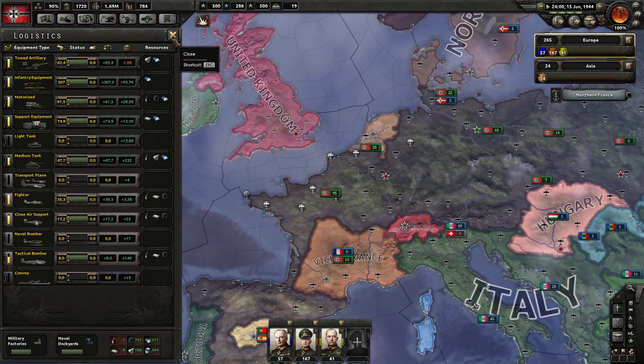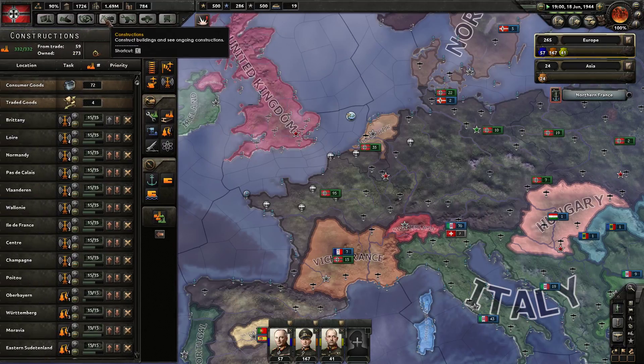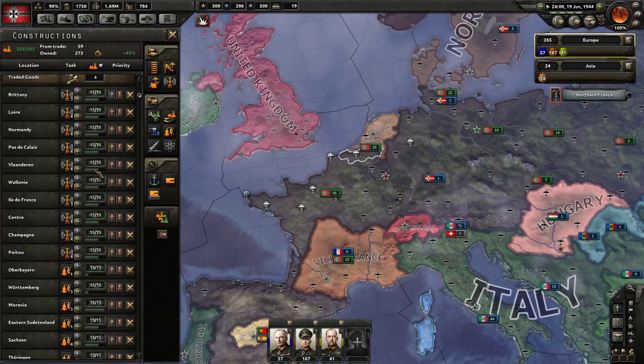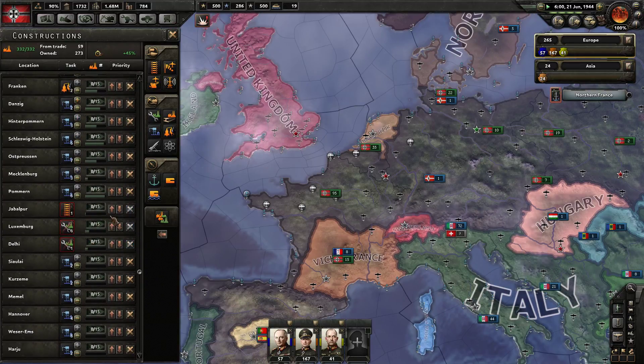Artillery has been cleared up. Motorized and support equipment are good. Light tanks and medium tanks are in surplus. Fighters are good. Cluster support is good. Naval bombers — we don't really need them. Tactical bombers are doing okay. We also cleared up our oil problems. The radar is going to come along nicely. Synthetics are being produced, things are being repaired, and the naval dockyards are coming along.